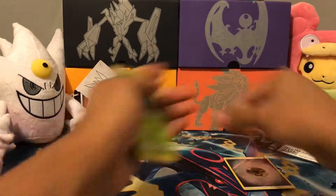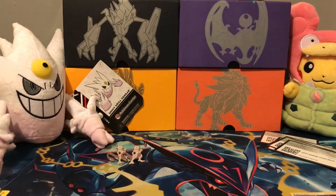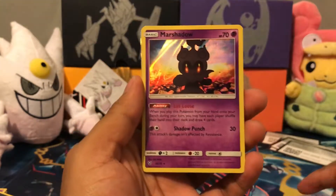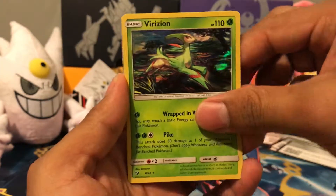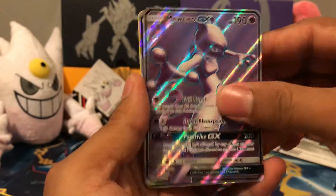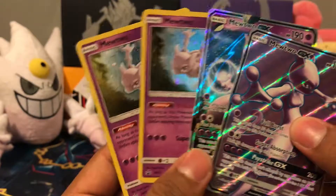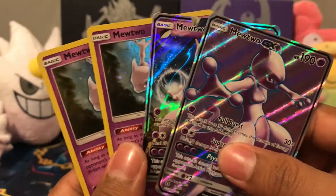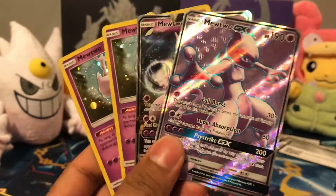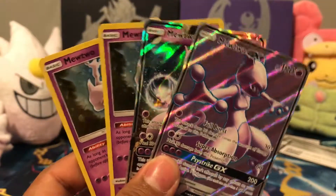All right, so just to sum up: we got the Steel Energy, Marshadow, Virizion, Reshiram, Raikou, Mewtwo full art, regular Mewtwo GX, and then of course the two promos. Ladies and gentlemen, Pokemon fans, I hope you enjoyed this video. Hopefully you'll leave a like for all these Mewtwo's that we got. Stay tuned for the next Pokemon opening — remember, it's going to be an Elite Trainer Box. Take care guys!